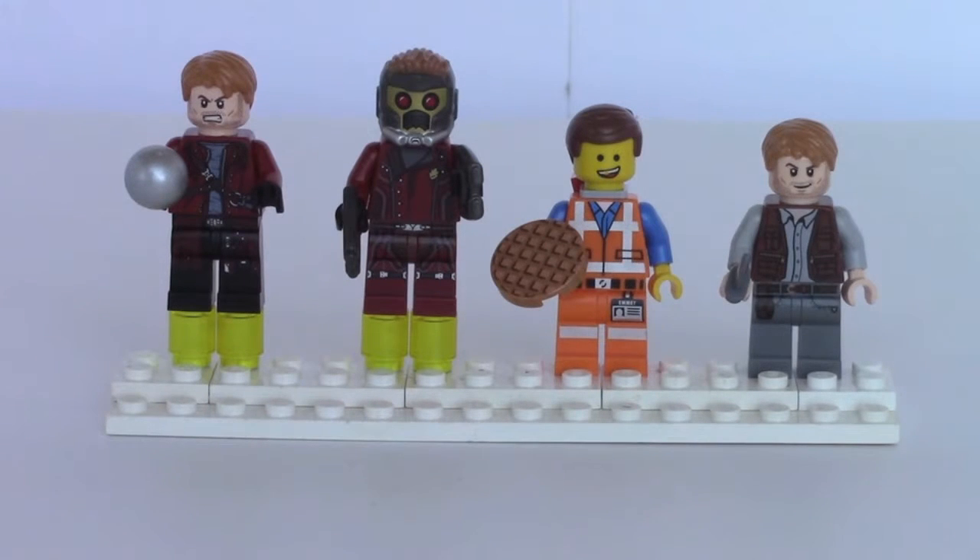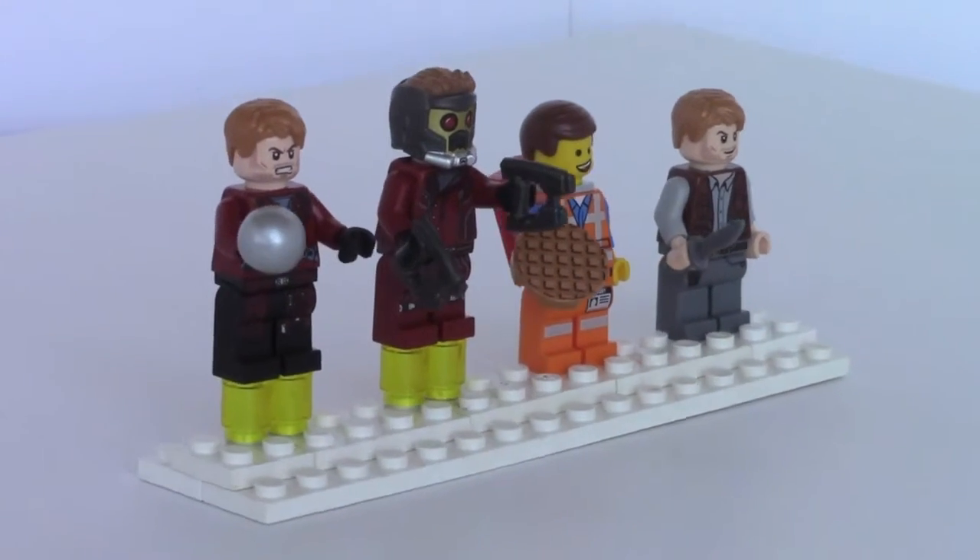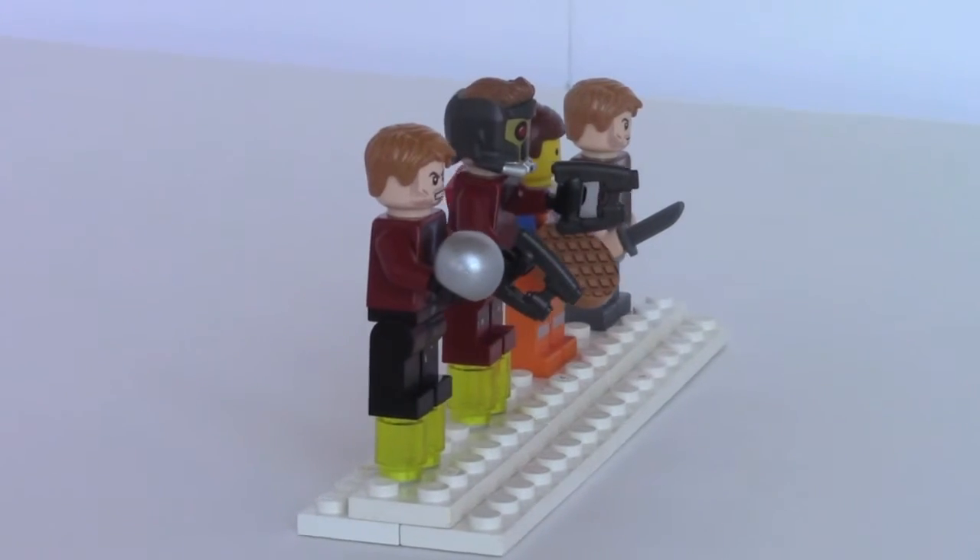And finally, we have Owen from the Lego Jurassic World Raptor Escape set, 75917. I did review all of these sets. Spinning them around, you can see Owen has a knife.